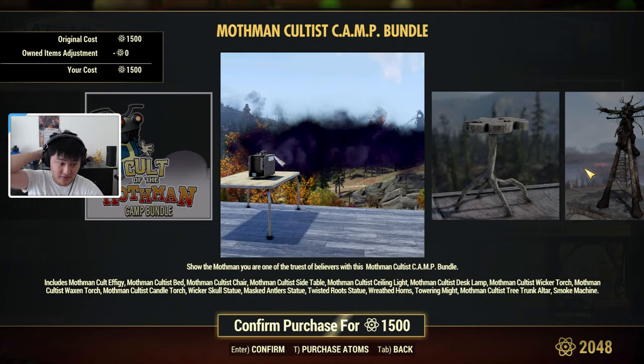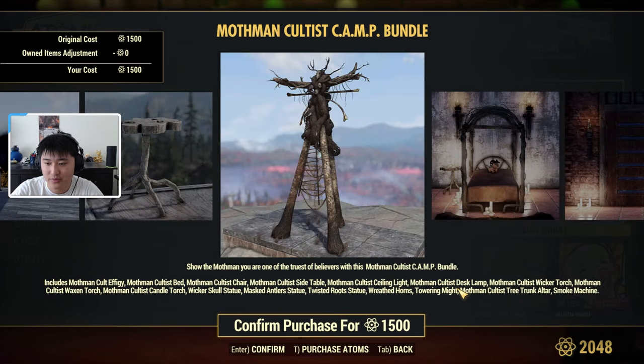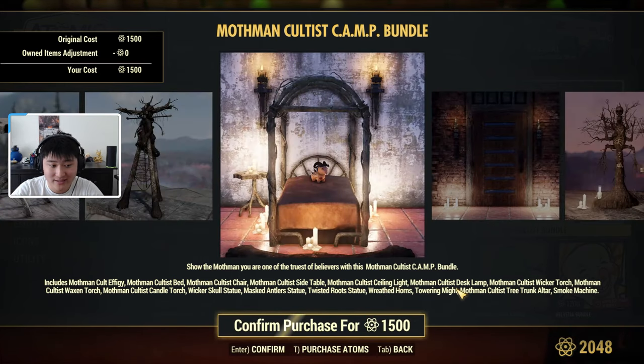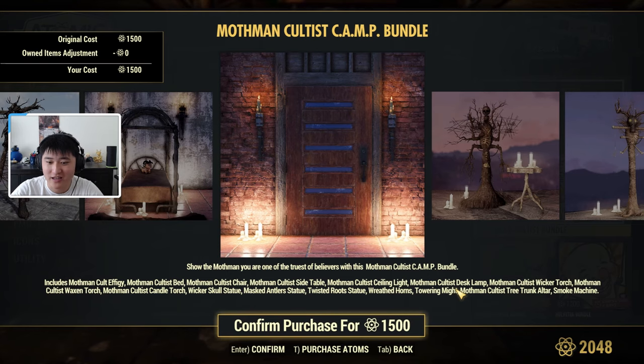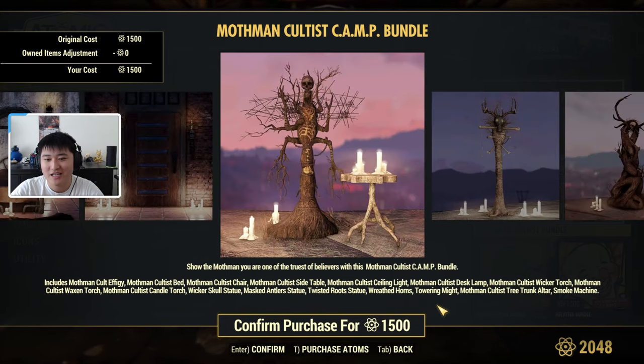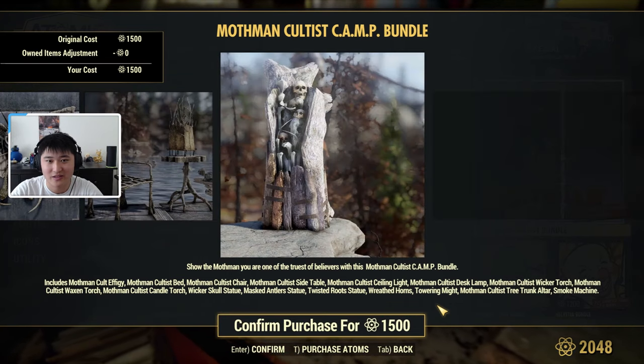Then we have the Mothman Cultist bundle, which includes a lot of things for 1500 atoms. You get an effigy, a bed, a chair, a side table, a ceiling light, a desk lamp, a wicker torch, a waxen torch, a candle torch — so three torches — a skull statue, an antler statue, and a root statue — so three statues — plus a weather horn, a towering might, a cultist tree trunk altar, and a smoke machine.